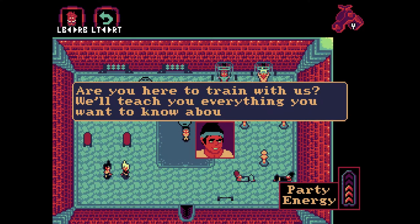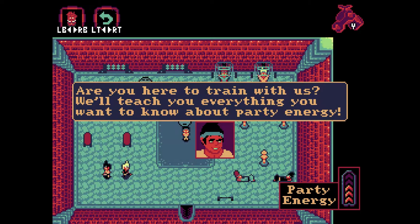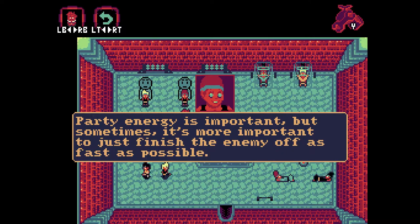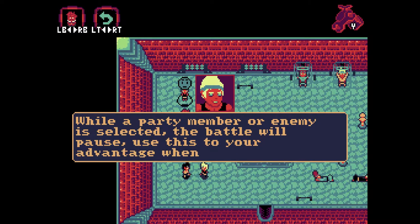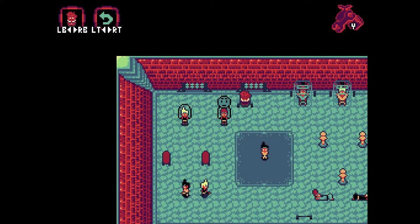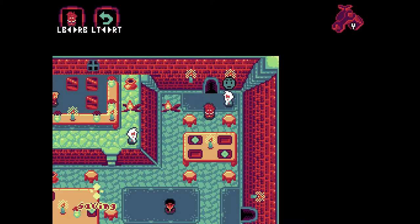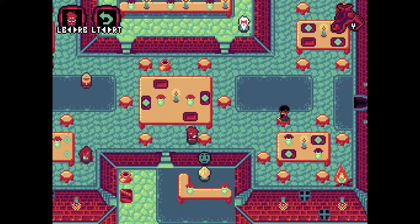Are you here to train with us? We'll teach you everything you want to know about party energy. Party energy is important, but sometimes it's more important to just finish the enemy off as fast as possible. While a party member or enemy is selected, the battle will pause — use it to your advantage when a fight gets too hectic. Oh, I have been cheesing it. So we've learned everything we can from these guys. Now let's see if there's something left to do, otherwise we'll keep moving forward.